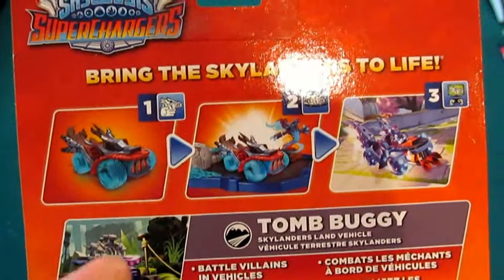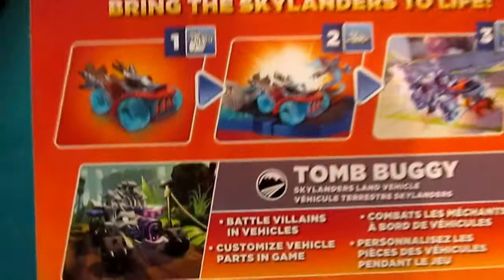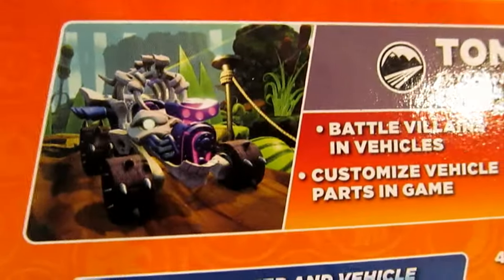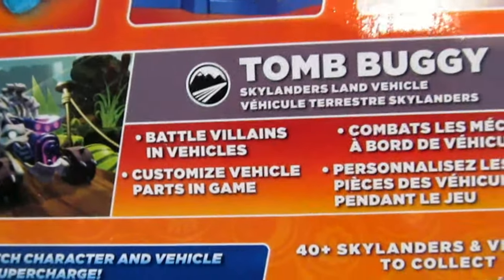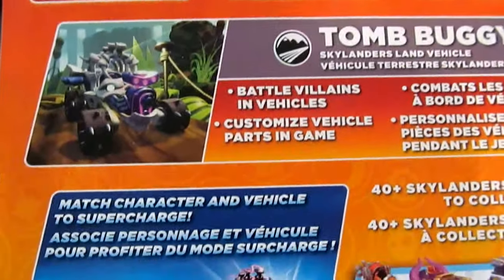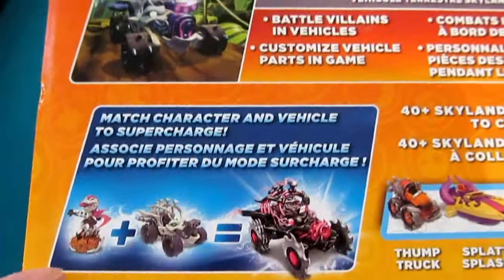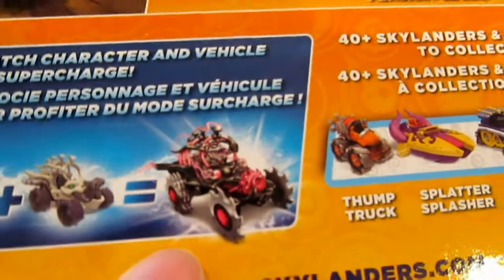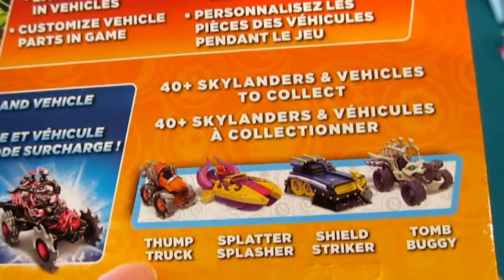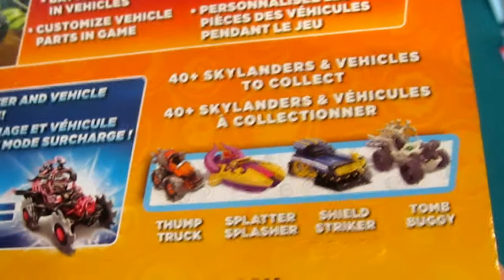Vehicles work just the same way — in your hand, onto the portal, into the game. There is inset box art of this bad boy, and it is a sweet little ride. So: Tomb Buggy, battle villains, customized vehicle parts in game. You match the character with the signature vehicle and you get the supercharged combination you can see there. Other featured vehicles include the Thump Truck, Splatter Splasher, Shield Striker, and of course our lovely Tomb Buggy.